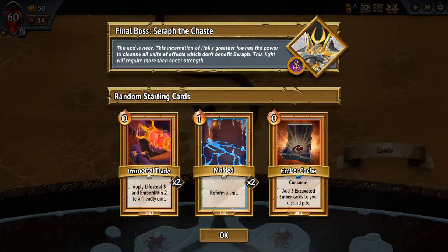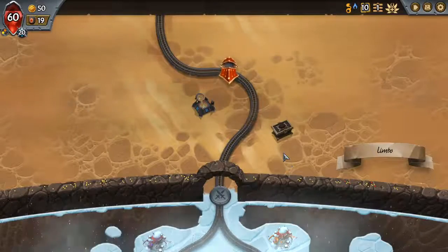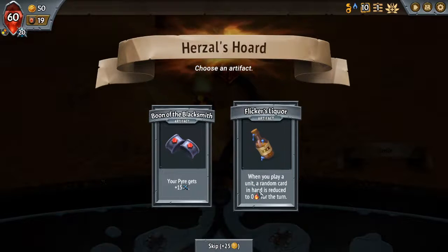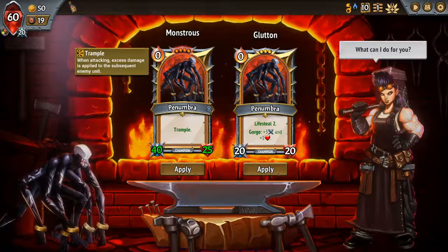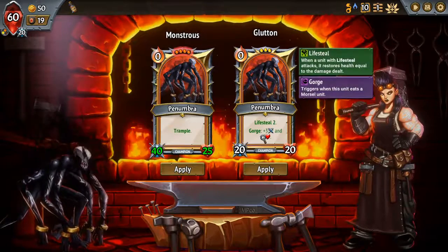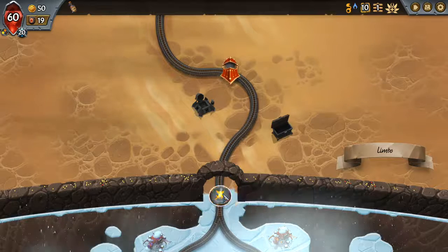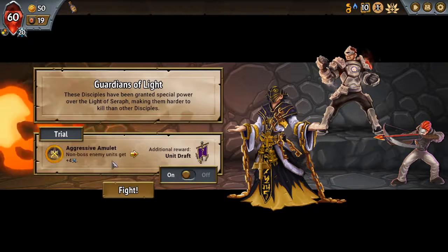Hi, this is Dan and I'm here with more let's play of Monster Train. We're doing an Umbra and Melting Remnant run. Let's see what kind of artifact we get. When you play a unit, a random card in hand gets its cost reduced to zero. This is amazing for us because every morsel counts as a unit played, and every reformed unit is going to count as a unit played. I love the gorging, so this is interesting — maybe we could go with some emberdrain stuff here because we can make things free, and going for a unit draft I think is worthwhile even though it's kind of dangerous.